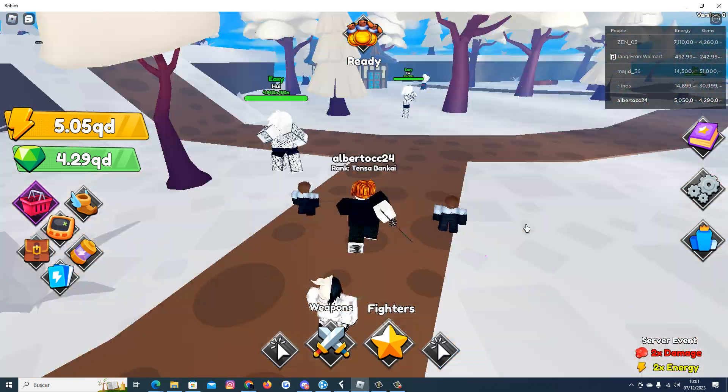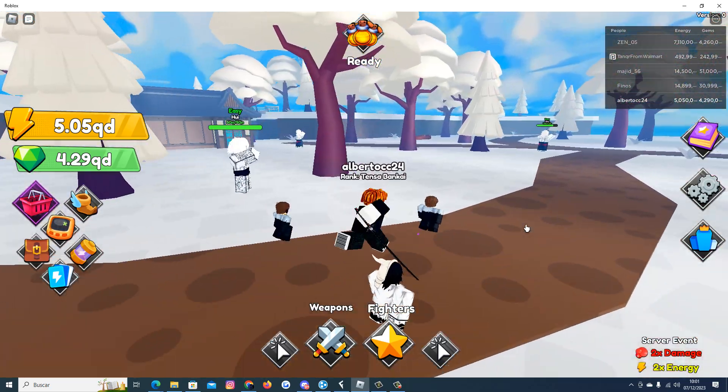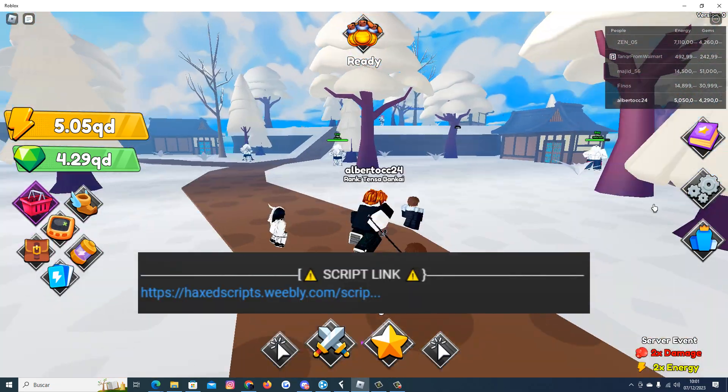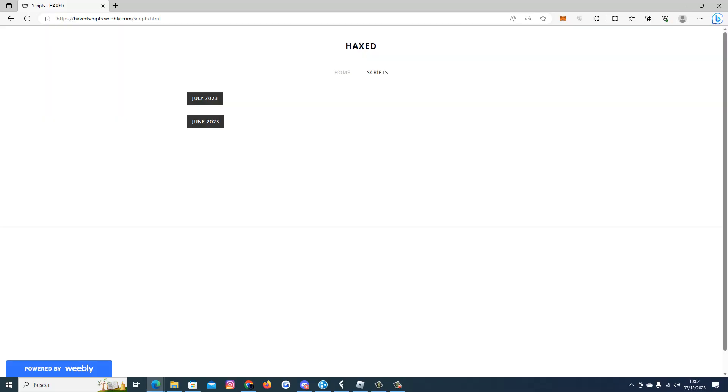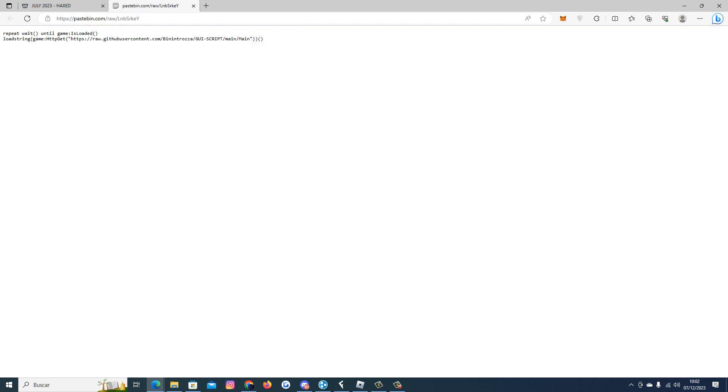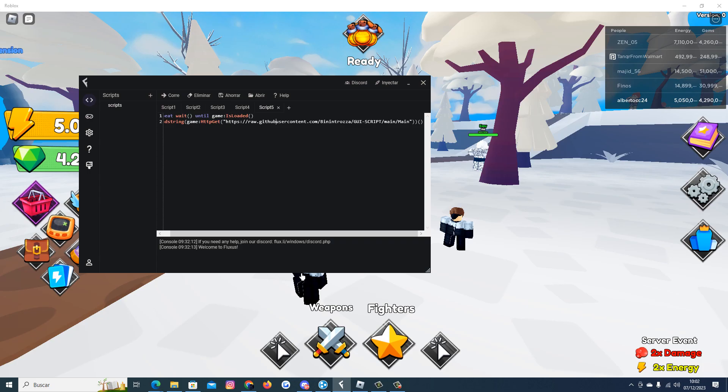To get the script, all you have to do is go to my description, click on my website, click July, Anime's World Simulator by Utah Hub, complete the steps and copy the script.